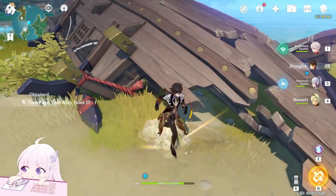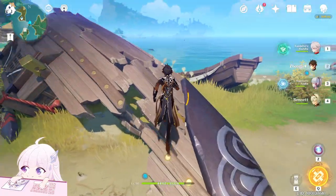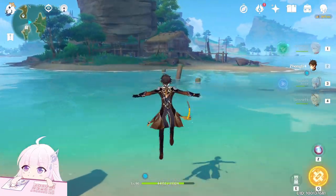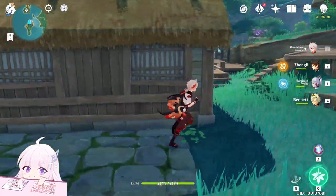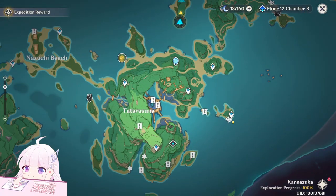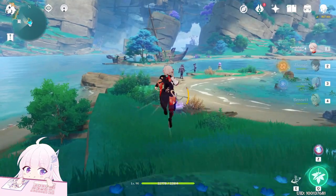After this one, don't go away because there's another one nearby. Go behind the house — you can see it, another Enigmatic Page. After this one, teleport to the next teleport waypoint and it's right in front of you.